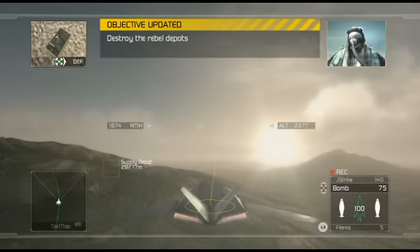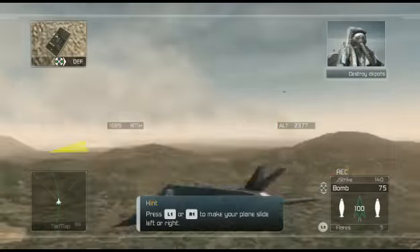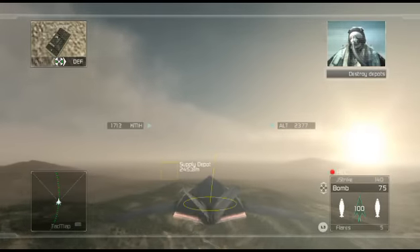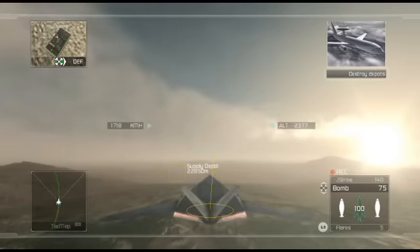We have visual on the depots. Weapons are hot. We're rolling in. Hey Casper, why are we using freefall bombs on these targets anyway? These things are antiques. Because they're cheap, they're reliable, and they turn multiple targets into one big crater. Got it? Bombs are not as outdated as you think — they're crude, but very effective.